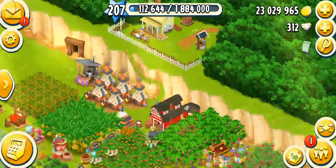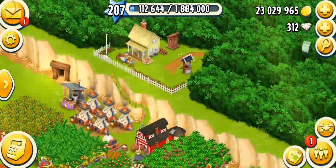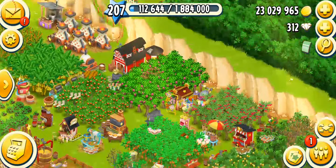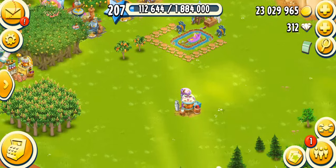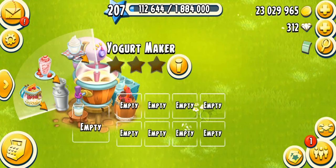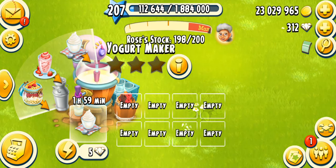My tip would be to hire Rose if you can — she is extremely helpful, she'll keep collecting your milk. That's why I've been hiring Rose for so many months now; she's just the best way I can spend my diamonds. If you have boosters you can also use those — it just depends on your playing style.